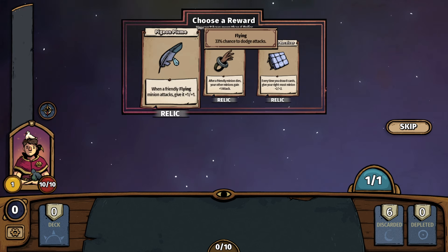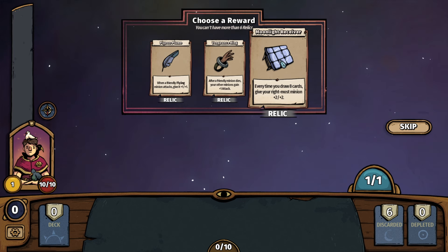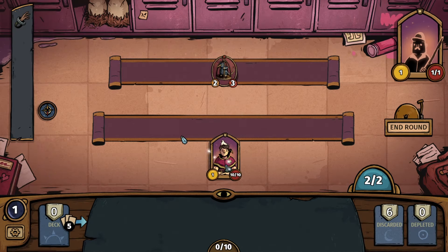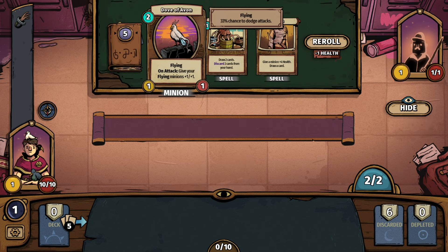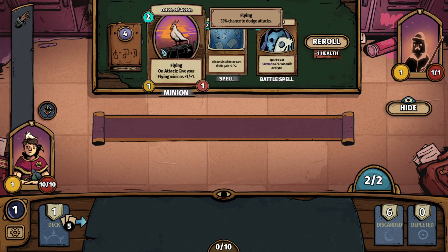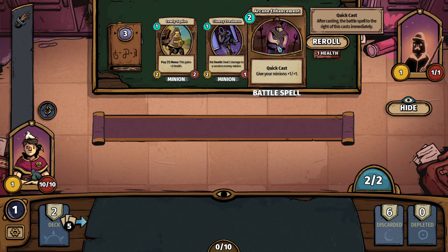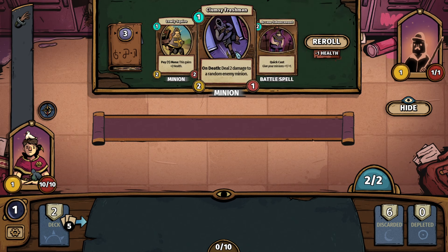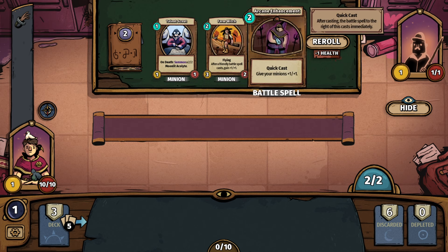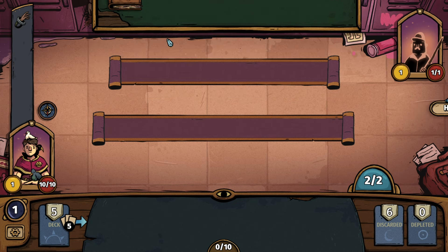We have Pigeon Plume — when a friendly flying minion attacks, give it plus one, plus one. After a friendly minion dies, your other minions gain plus one attack. Every time you draw eight cards, give your rightmost minion plus two, plus two. I think this is a really strong one to begin a run with. Let's build a deck — we have Dove of Avon, on attack give your flying minions plus one, plus one. It's a flying unit. I do like flying units. We could go with two of them. Arcane Enhancement — give your minions plus one, plus one. Farm Witch — flying, after a friendly battle spell casts, gain plus one, plus one. Let's take that, and Battle Mage — when you play a battle spell, gain plus one mana this round.